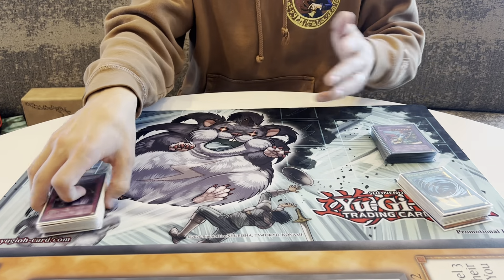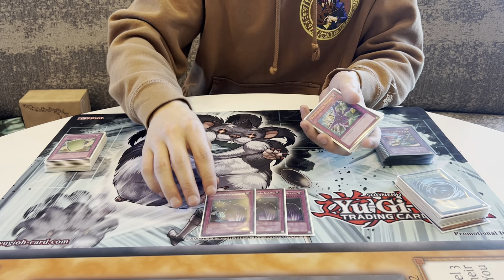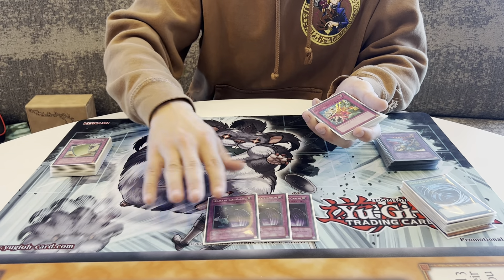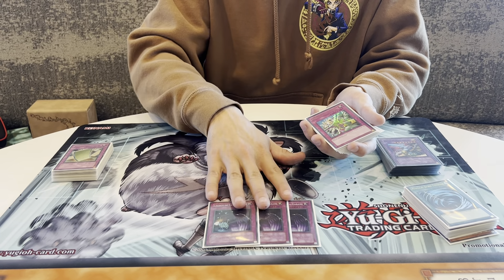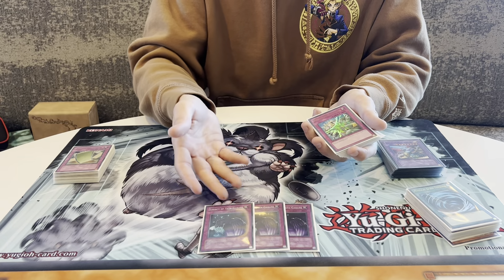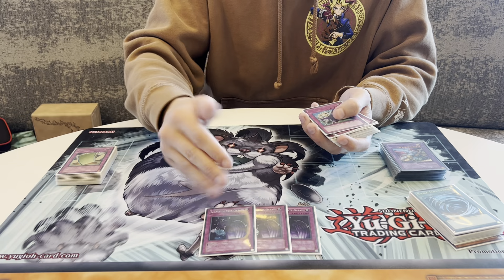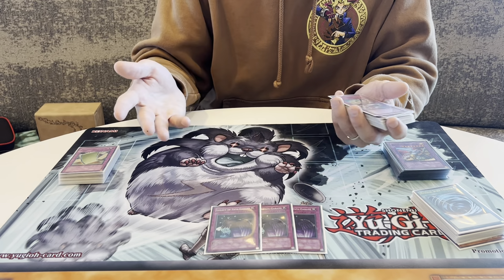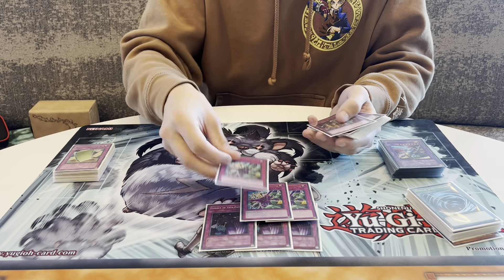The best trap card in the deck: three Legacy of Yata-Garasu. This makes Heavy Storm not as bad — it's a chainable card, so I can kind of bluff my back row and a lot of things are chainable, gaining me more value back. Especially post-side deck when Dust Tornadoes come in, this is another card that helps with that. Basically this took out the Pot of Duality of the past deck and I replaced it with Legacy — it fixes a lot of the problems the deck had all along.